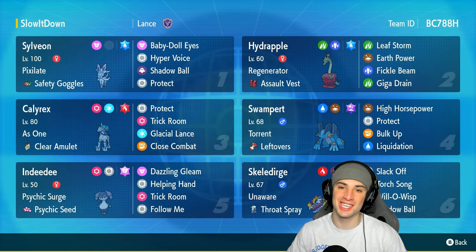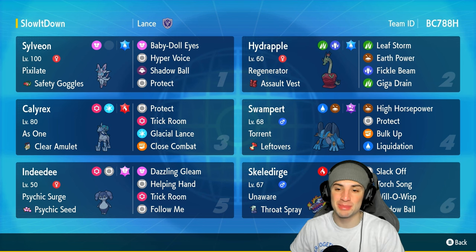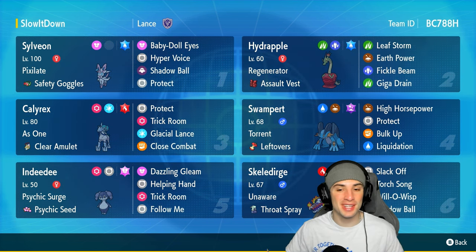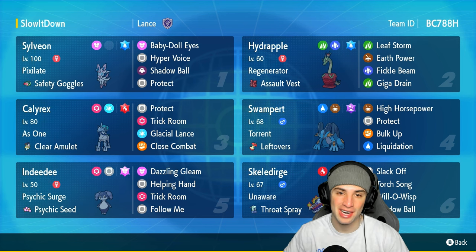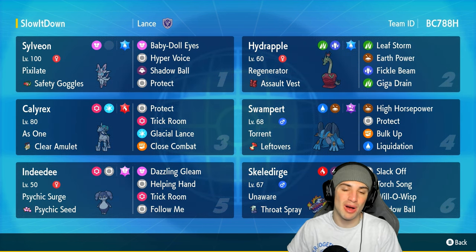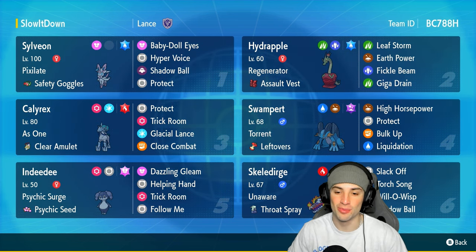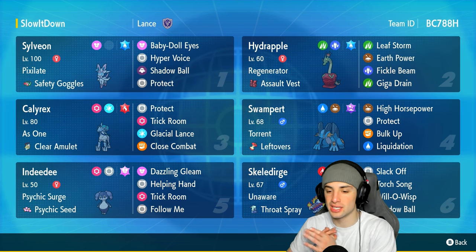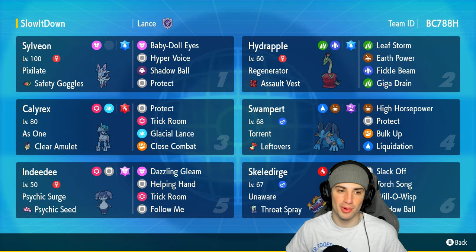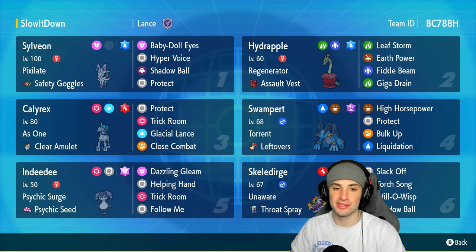What's going on YouTube, Jeans here, hope you guys are having an amazing day. Recently you guys have been asking me for off-meta teams, and I feel like I'm delivering here. We got ourselves an off-meta Ice Rider Calyrex team that features Sylveon, Hydrapple, Swampert, and Skeledirge. I really want to showcase Swampert and Sylveon because they're two very dope Pokémon. Let's get started by talking about Sylveon.